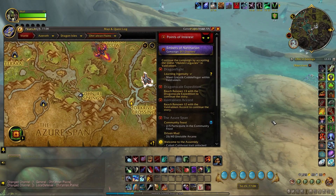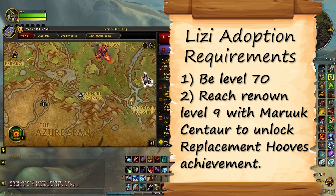Lizzy requires you to be level 70 and at least Renown level 9 with the Maruk Centaur. That will unlock Replacement Hooves.